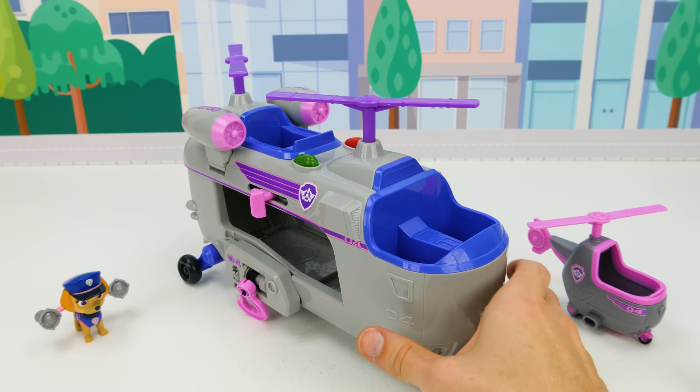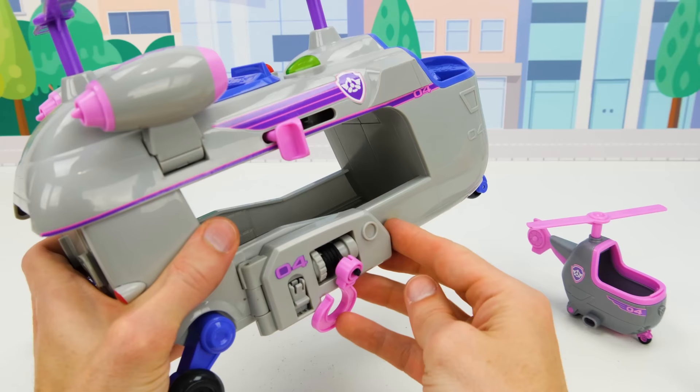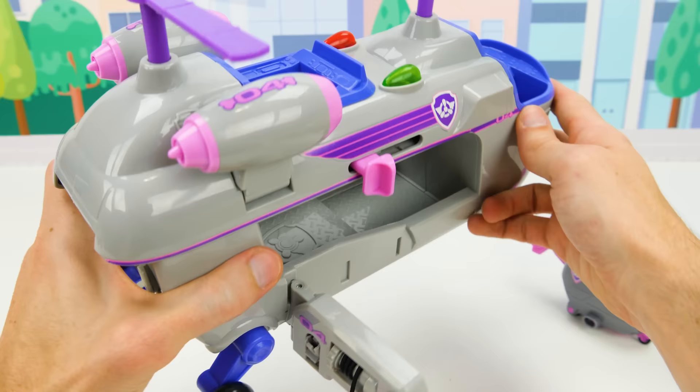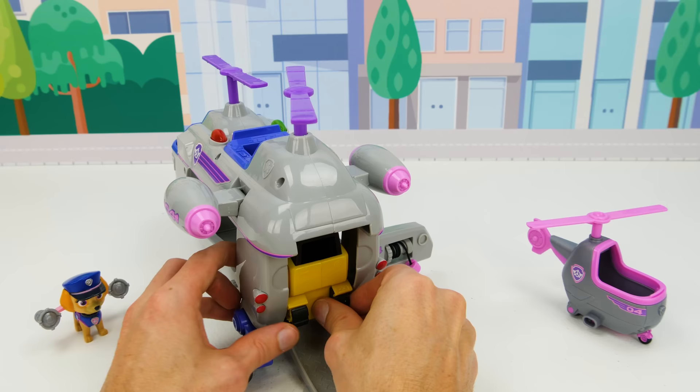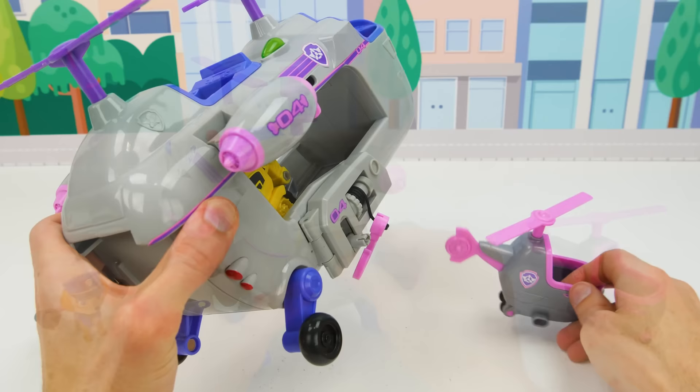Let's take a look at this big helicopter first. If we slide this tab, it makes sounds and spins the blades. And we can pull out this flap to lower the grappling hook and raise it back up again. The engines deploy for faster speed through the air. And we can open the door of the cargo bay to load some of our smaller vehicles like Rubble's tractor — perfect for getting vehicles in hard to reach places.